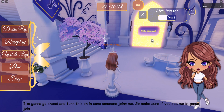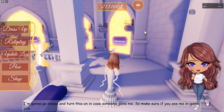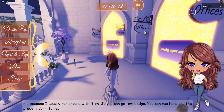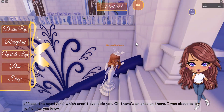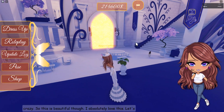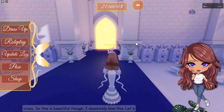I'm going to go ahead and turn this on in case someone joins me. Make sure if you see me in-game, join me because I usually run around with it on so you can get my badge. You can see here are the student dormitories, offices, and the courtyard, which aren't available yet. Oh, there's an area up there! This is beautiful though — I absolutely love this.